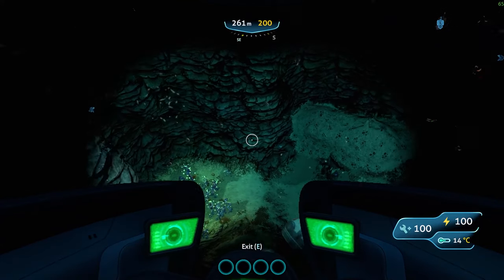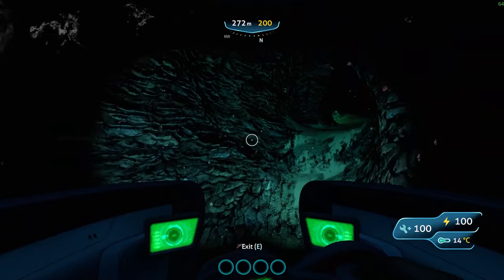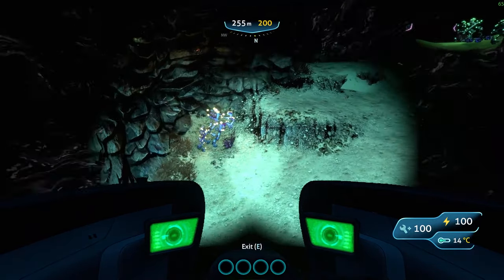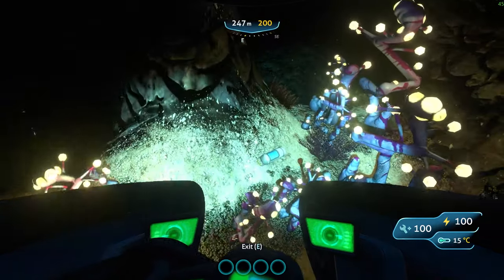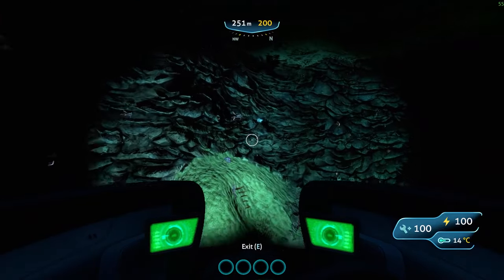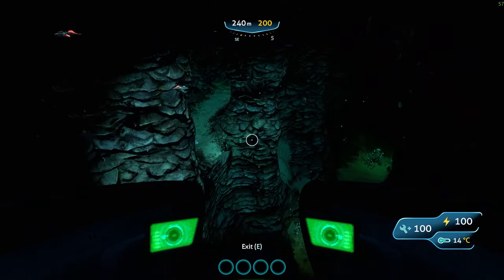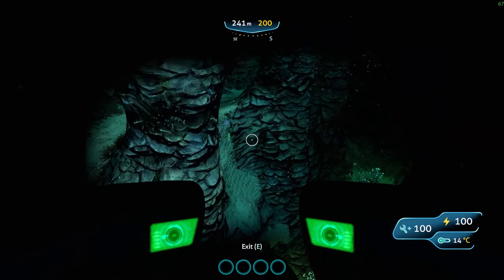Also, down here there should be gel sacks. There aren't any in the specific location, but you can backtrack a little bit. Come over to this area and there should be extra gel sacks along here. Oh, there's a time capsule — how convenient. You can find some basically around this entire area, which is pretty nice. And once you have that, all you have to do is combine the gel sacks with the rubies and you've pretty much crafted aerogel.